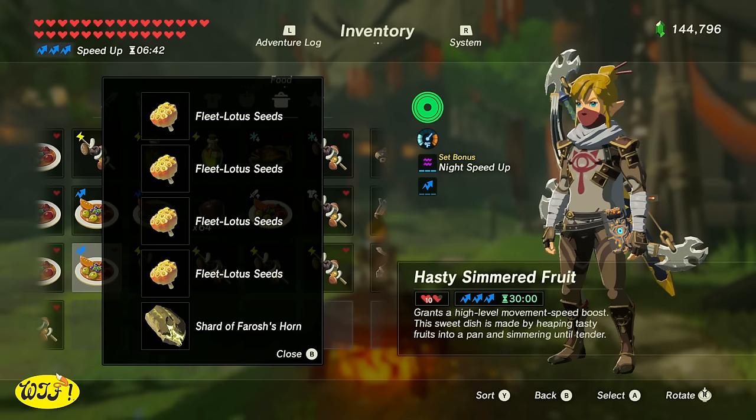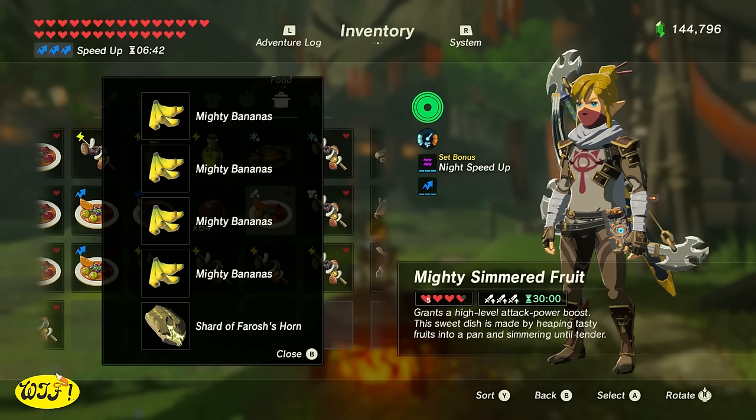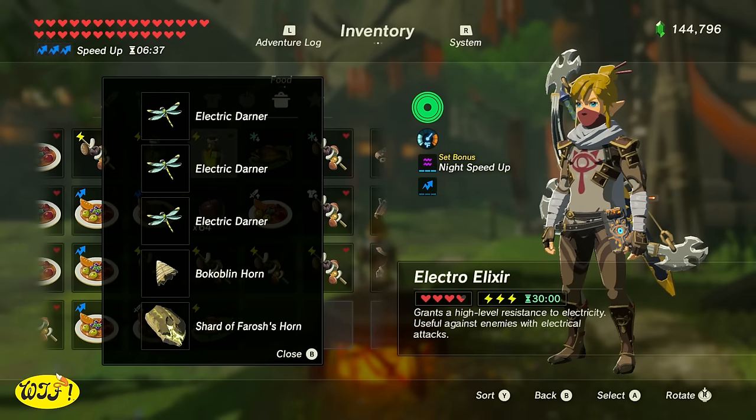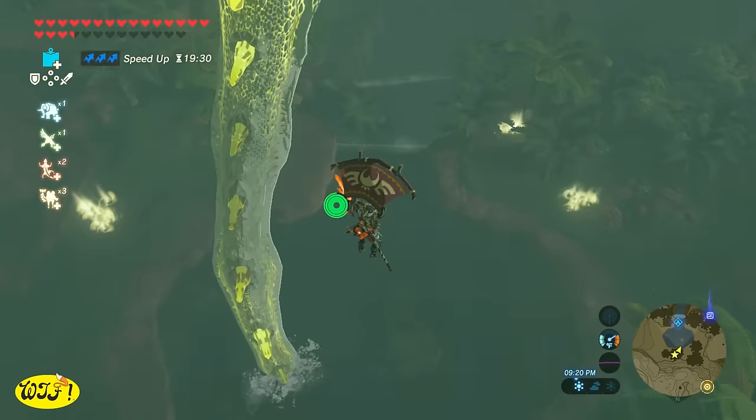We can make ourselves a high level movement speed boost by cooking up four lotus seeds and a shard from one of the dragon's horns. We can also make a high level attack power boost by cooking up four mighty bananas and a shard from the dragon's horns. And if you'd like a high level defense boost, just put iron shrooms in place of the mighty bananas. However, if you are making elixirs, you still need to use a monster part with your critters, because dragon parts do not count as monster parts.